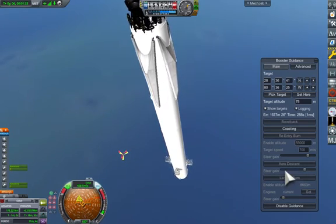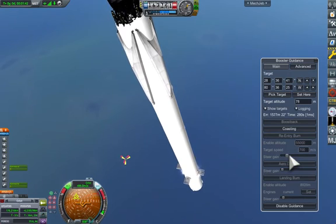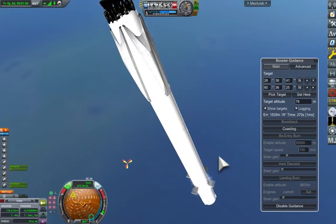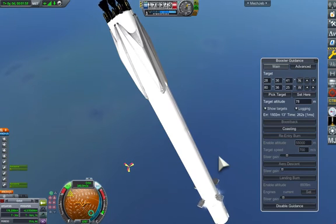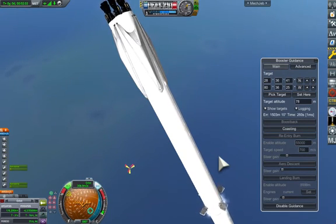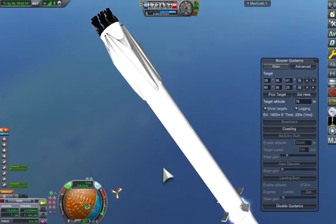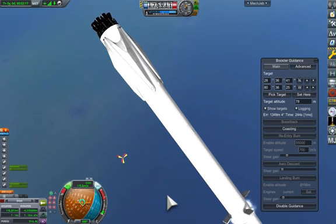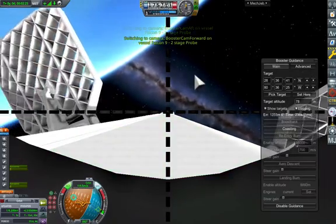We're now coasting up to apogee at about 176km. Note that we've got three engines active — we've had three engines active for the boost back burn. This should simulate roughly what SpaceX does when they use three engines for the boost back and the reentry, and a single engine to land.